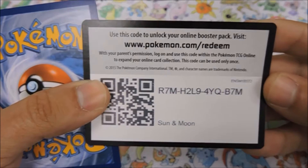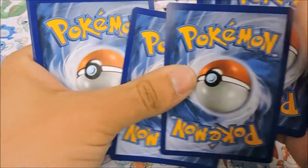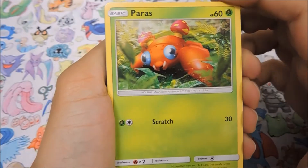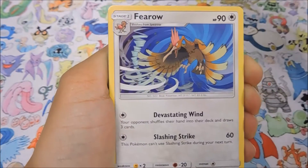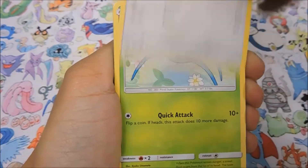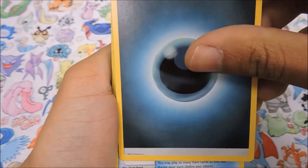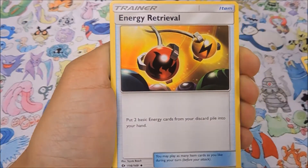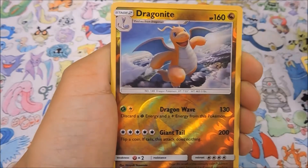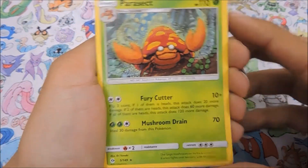For our last code, hopefully you guys get a hyper rare Gumshoes like we just did. Last pack magic - hopefully not last pack tragic. We've got Paras, Fomantis, Litten, Yangoose, Surskit, Metal Energy, Darkness Energy, Energy Retrieval, Krookodile, Araquanid, a reverse Dragonite, and a Parasect for our last rare card.